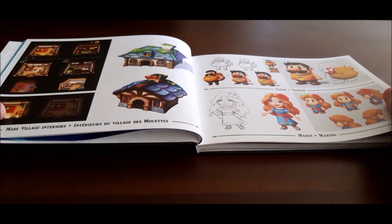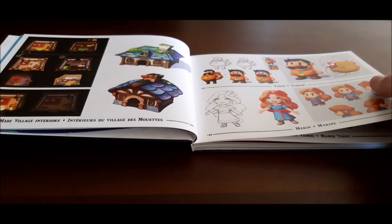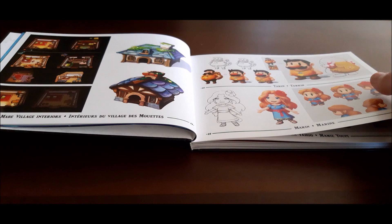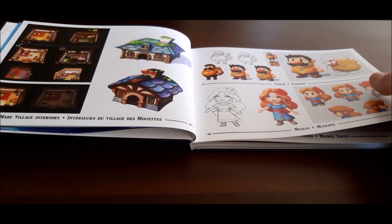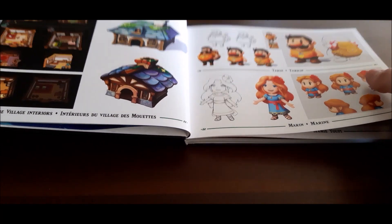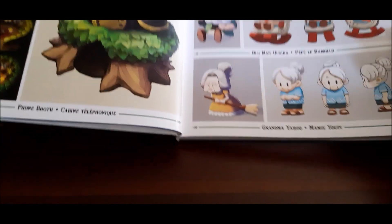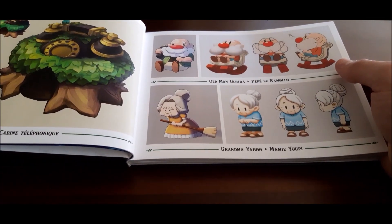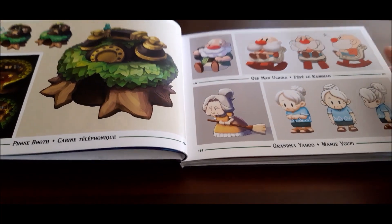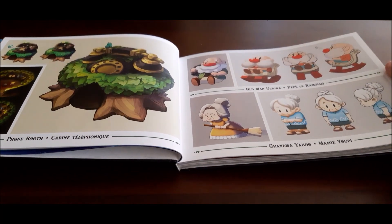Link's Awakening isn't an underrated game, but it's one that many may not have played due to it being on a handheld console. You can buy it on the Nintendo 3DS shop, but it's probably not one that many have played, so it's good that they decided to do a remake. Upon the first trailer release, I wasn't sure about the animation style, but I think it fits perfectly because it's a game that should be enjoyed by all ages.